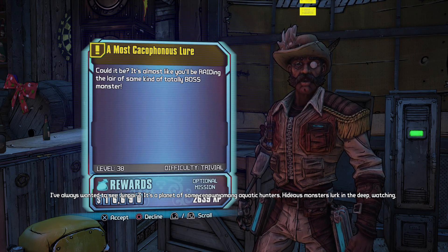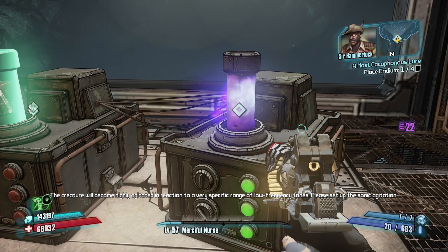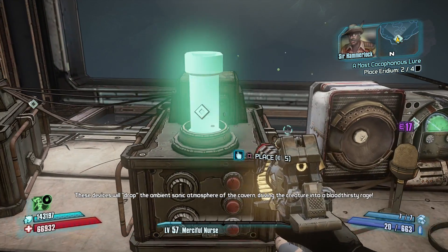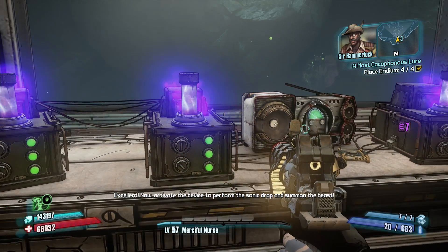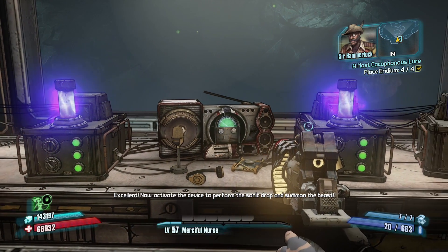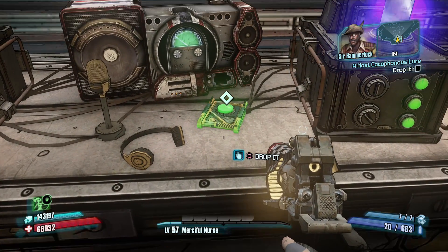In order to unlock it, you need to defeat Haderax the Invincible. The first thing you need to do is talk to Sir Hammerlock at the Back Burner — this is the new region for our DLC. He will basically start this quest line. Now this boss is very difficult, and especially even more difficult if you're a solo player like me.